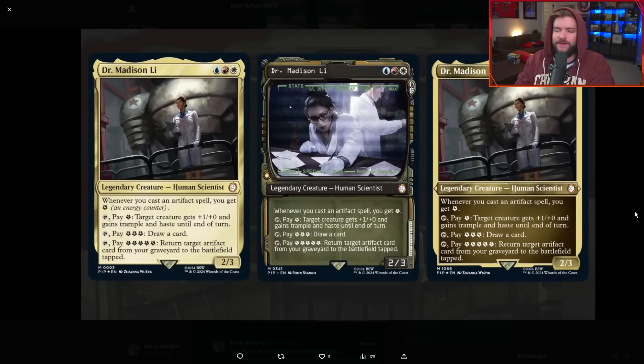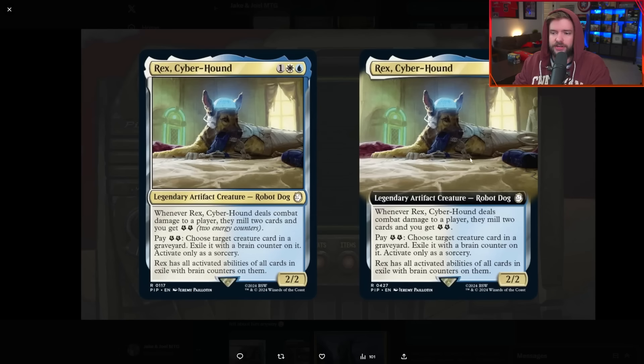There's a commander here in Jeskai, a little artifacts commander, but the real story is the text box — energy symbols. It's been a long time since I've seen an energy symbol on a card. I was joking, asking if Attune with Aether is still banned. Pay three, tap it, draw a card; pay five to tap, return target artifact card from your graveyard to the battlefield tapped. You've got some strong abilities here. Interesting to see how well this works with existing energy cards from Kaladesh and Aether Revolt — you might find a breakout star, at least in the short term, as a card jumping up in price.